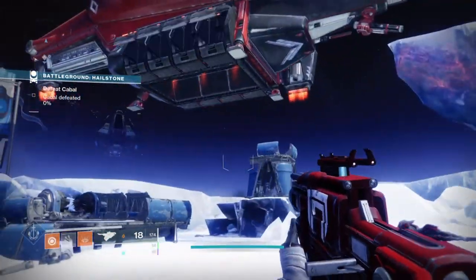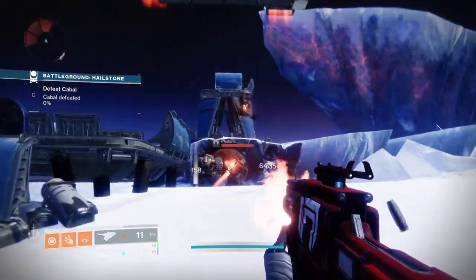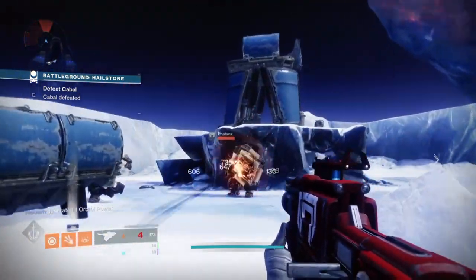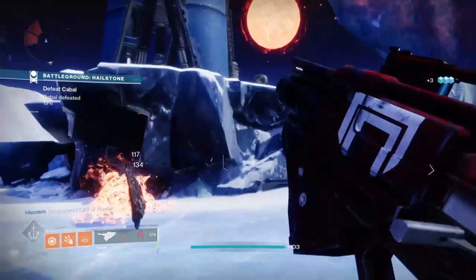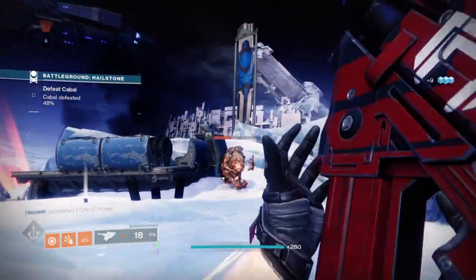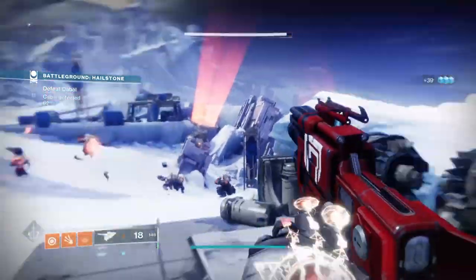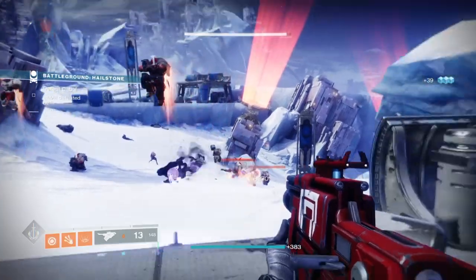The weapon's main exotic perk, For the Empire, increases cabal damage and can penetrate Phalanx cabal shields, making it very useful for clearing them out from the field before they expand any further. It also has an ADS option that can allow you to do even more damage, which makes it very handy for taking on bosses and elites at much safer distances.